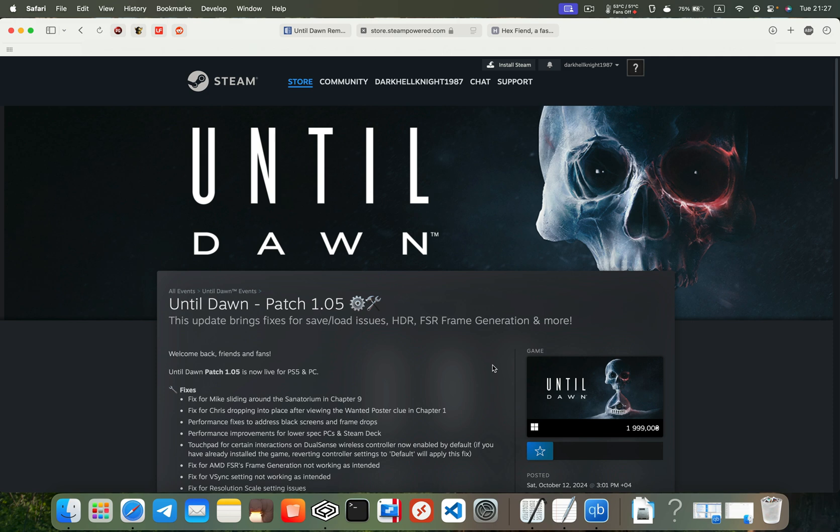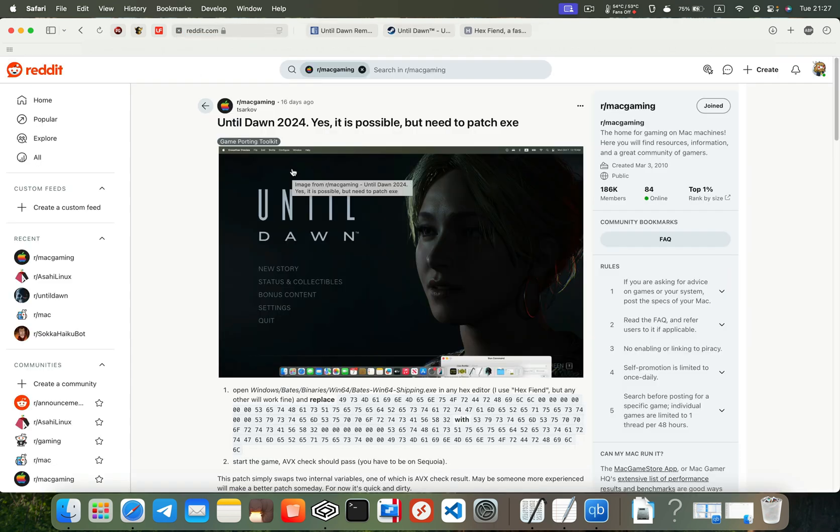A good example is the recently released game Until Dawn. In this video I'll show you how to patch the game yourself so it runs on MacBook, without having to wait for someone to provide an updated file. A special thanks to the Reddit user Sarco, who figured out how to do this and provided a brief guide. You can check out his post via the link in the description of this video.